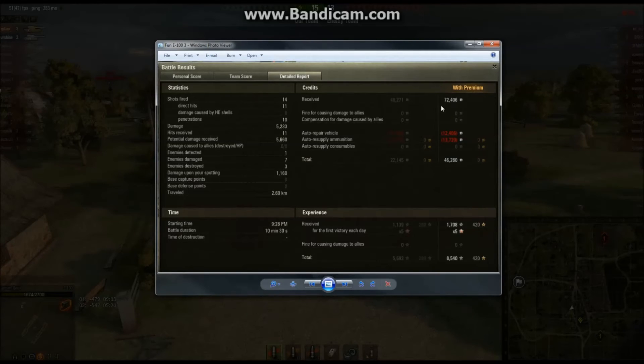I do have a premium account, so 72,000 credits. 12k for repair — which is a lot since I only lost half my health, and the only critical damage I took was tracks and a radio operator. 13,720 for ammo — more than half of that is for the two premium shells I fired, at 4,800 credits apiece — but still allowed me to bring in a profit of 46,280, which is quite substantial.